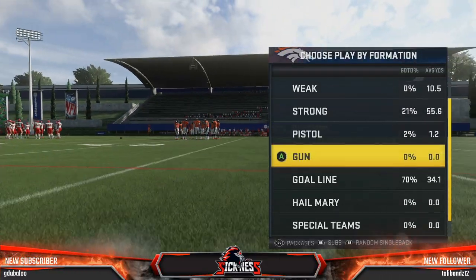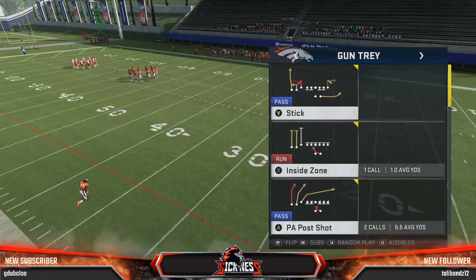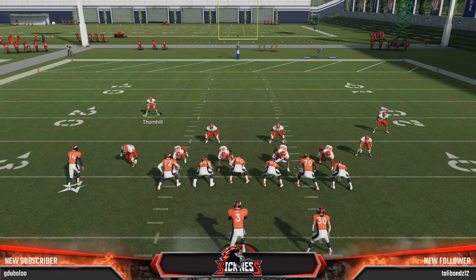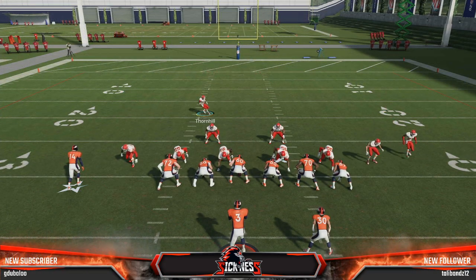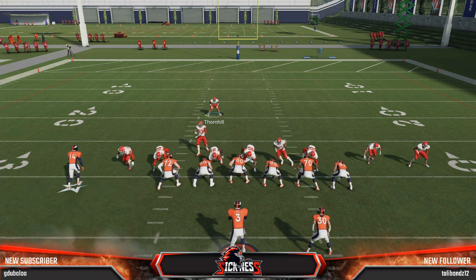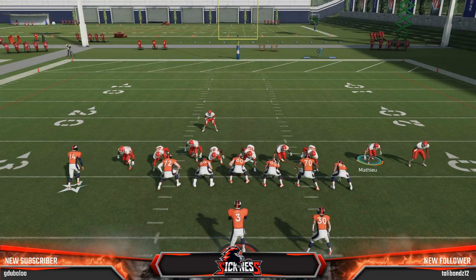We're just going to pick a random shotgun play — it doesn't really matter. What you want to do with this is come out, press, blitz all your linebackers, and shift your defensive line to the left, then press a couple times to get your linebackers into the gaps, as you see here.